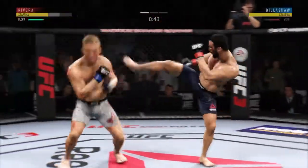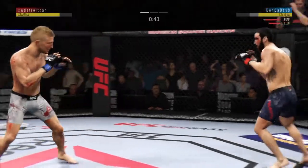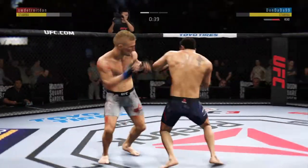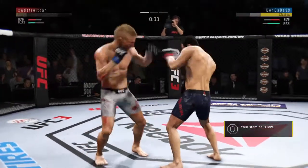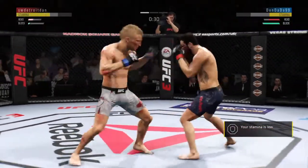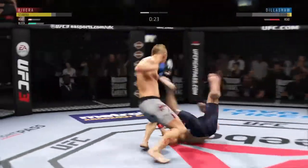Get that offense, Joe. Dillashaw gets caught by another leg kick now. Nice punch there by Rivera. Huge fists being rained down by TJ Dillashaw. Nice straight left and a right hand behind him. Huge right hand!